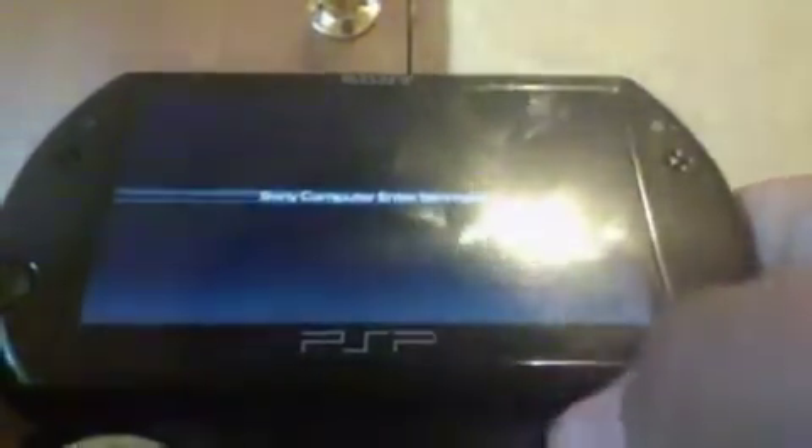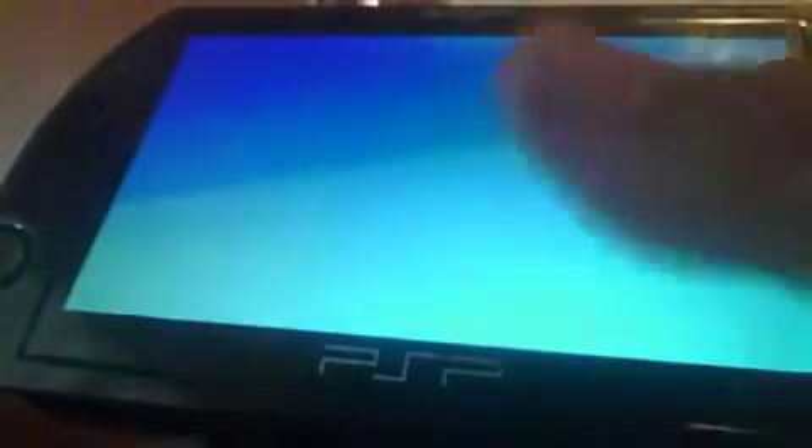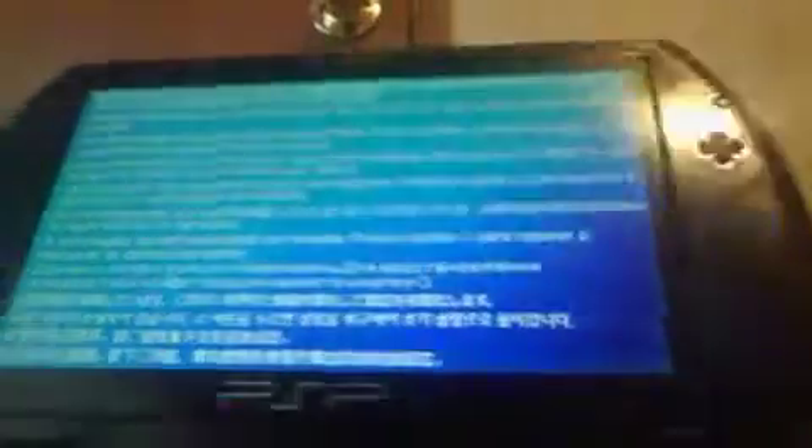It's finally finished. Now we can proceed with the installation. Press X to restart and disconnect the power. When you see this screen, do not freak out. Just press the circle button and your PSP should restart — it does take a little bit, so don't worry.